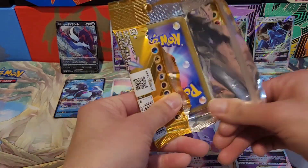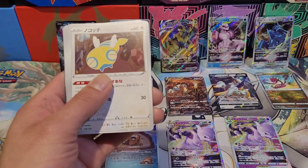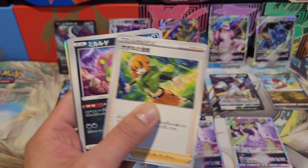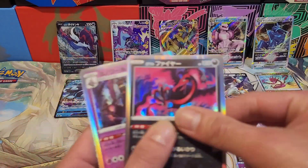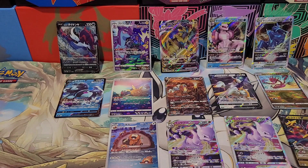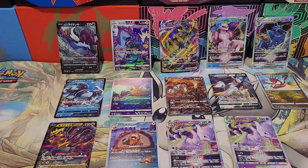Last pack! Magic — here we go. Three, two, one — no god pack, but let's see what holographic card we get. Oh — Giratina V! Alright, cool cool. And the Mothim, and the Basculin — whatever. 14 holographics out of 10 packs — that's pretty dope!